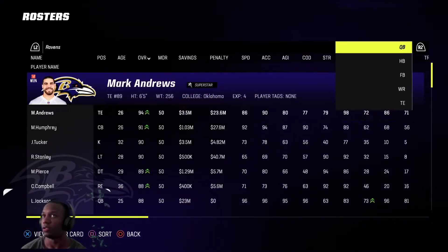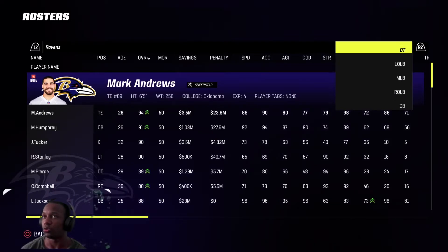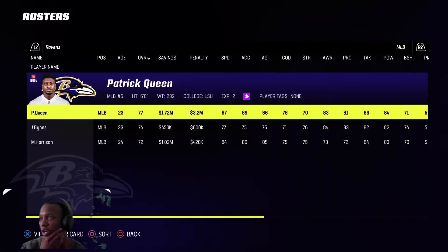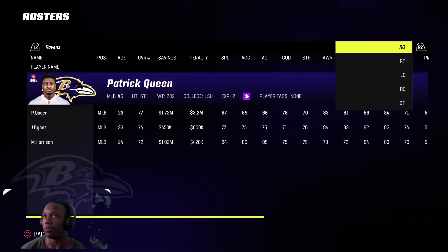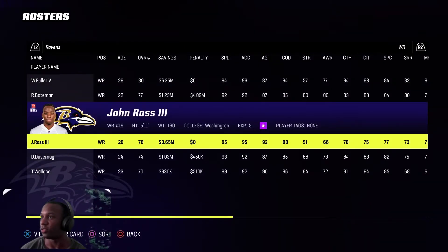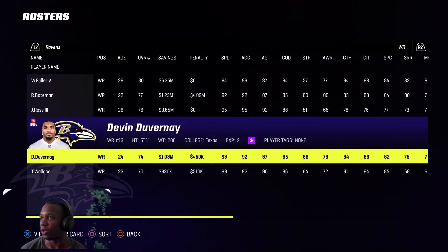I put him as my edge rusher just so we can try and get a sack. He's a star depth, so he'll go to superstar if we get this, which would be really nice. Other than that, I added to our receivers — I added Will Fuller and John Ross in free agency, so they're my top three right here.